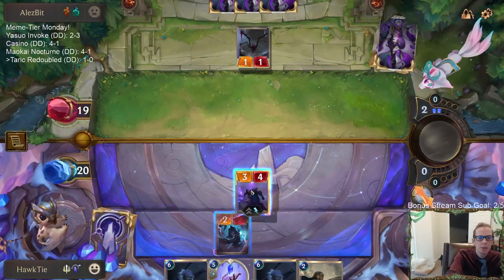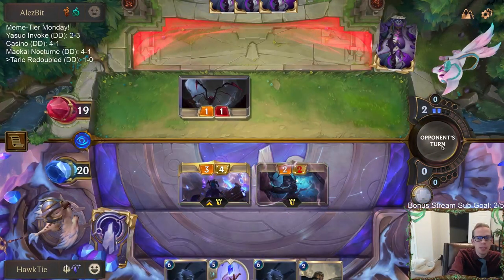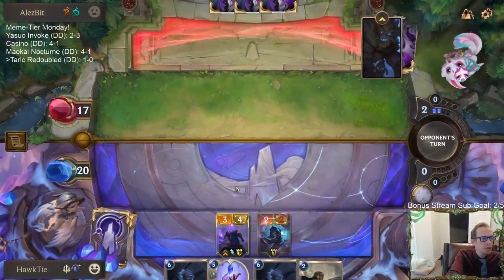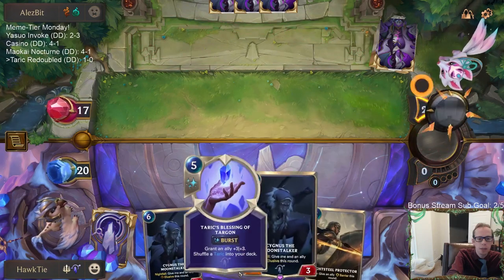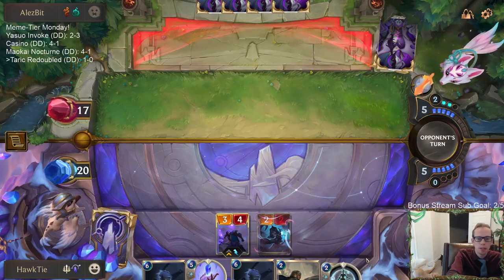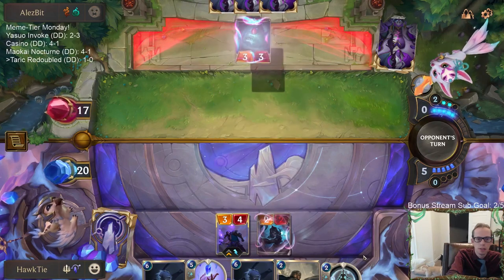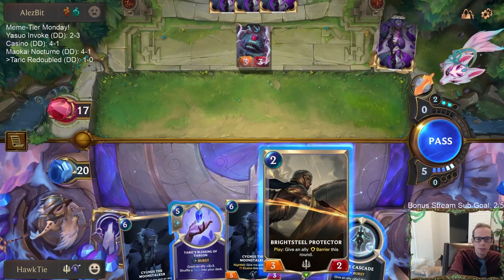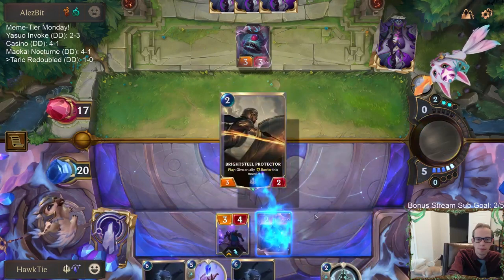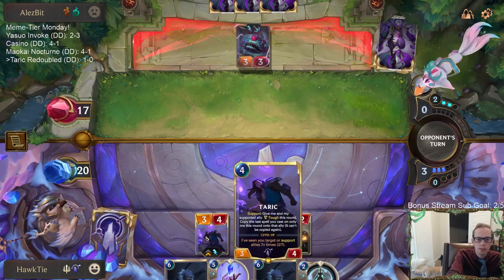Hey Gucci, welcome back — we're playing your deck! Playing some Redoubled Valor. Looking at the deck list, one thing that stood out was Bastion. I was surprised we're going with all Prismatic Barriers and Riposte and no Bastions. I was wondering if you had any thoughts or reasoning on that.